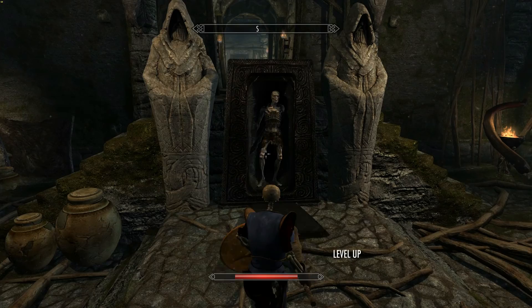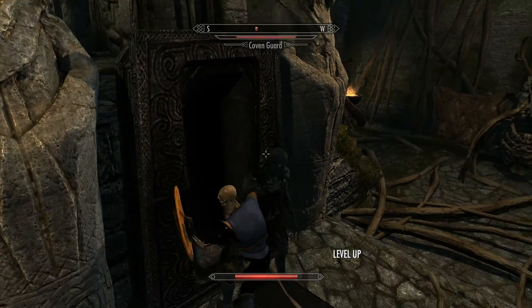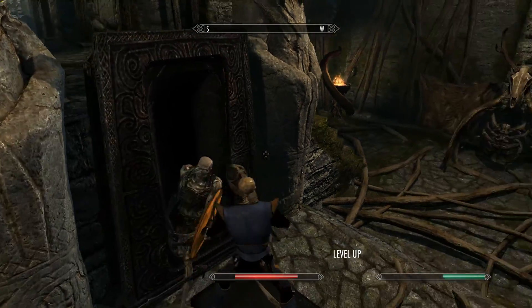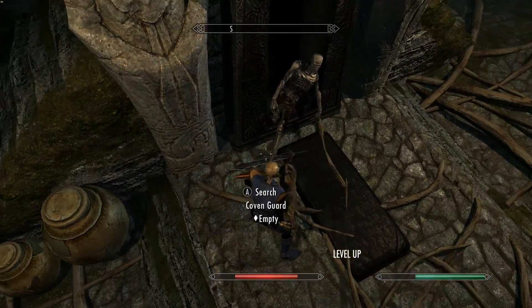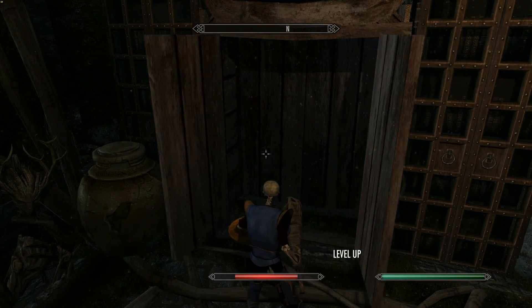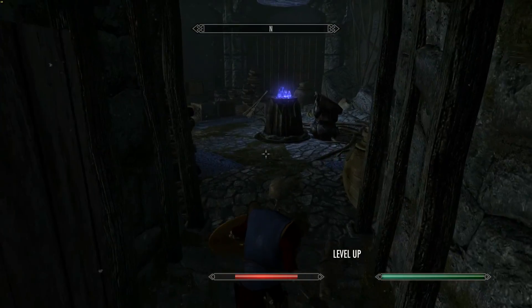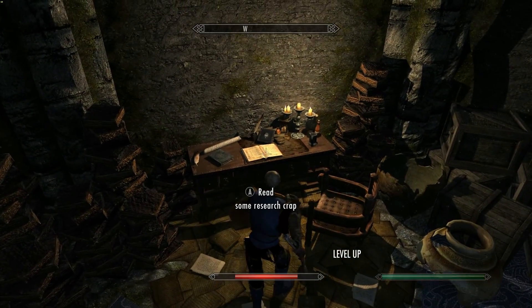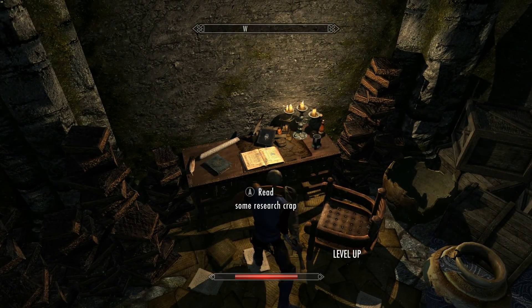Oh, hello there, sir. Mop! Whop! You just got butt slay! All right, so this was the flame that I was talking about that you need to gain access to. Let's see — some research material. You can't even read it. A guide to covens.